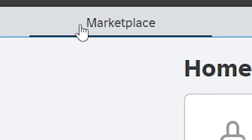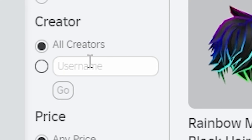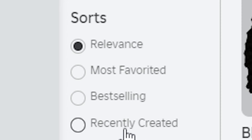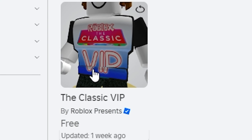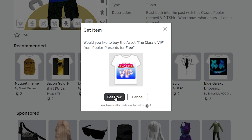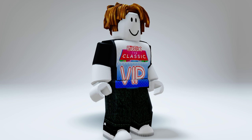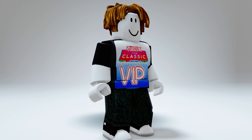First go to the Roblox marketplace and go to creator and search Roblox presents. Go to recently created and this free classic t-shirt should appear. It's free — grab it before it's gone! And it fits our bacon avatar so well.